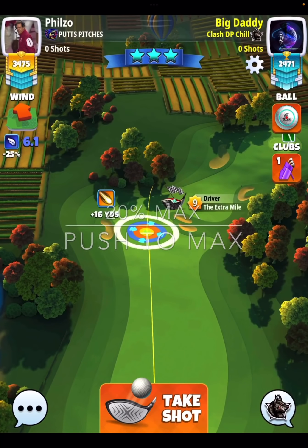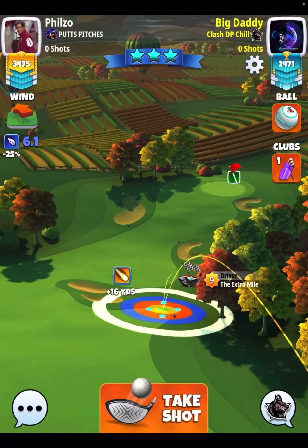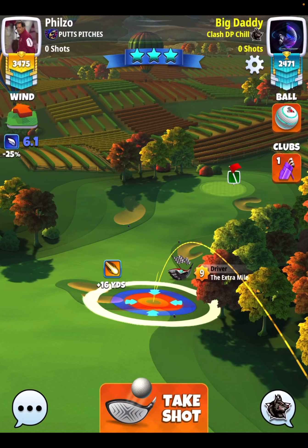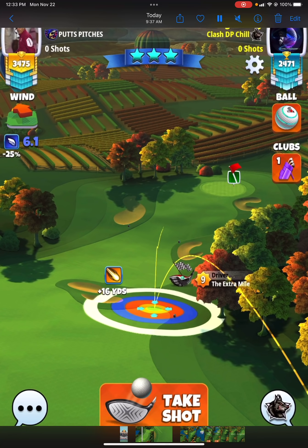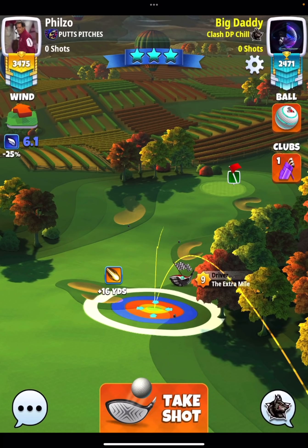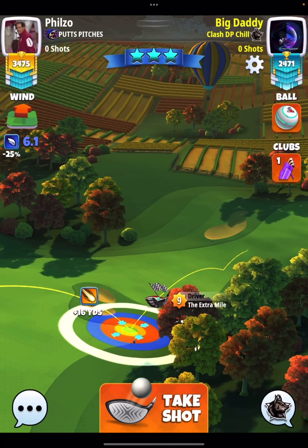Hole number one, 20% elevation. Great wind angle here — we're able to go over the rough and play at 20% at max, five bars of topspin, two bars of sidespin to the right. As far as my aim point, you can see a little bit of my blue ring is dipping into the sand bunker on the left-hand side. That's a great reference point for this hole.